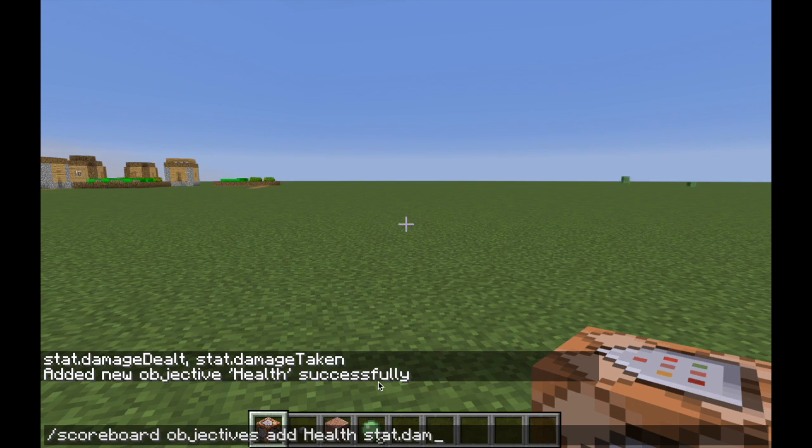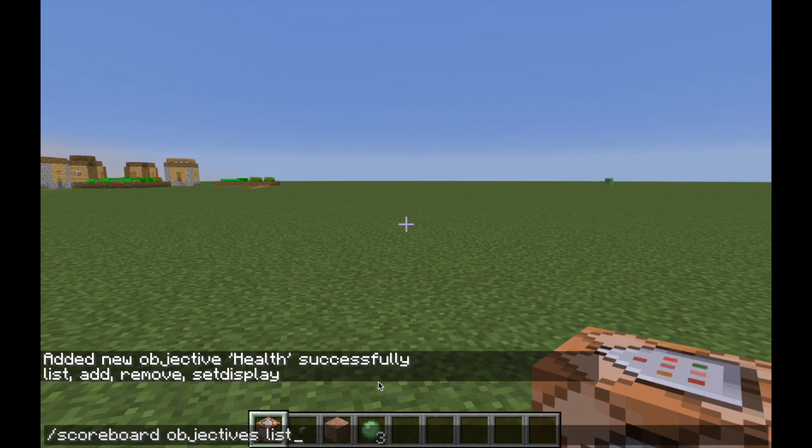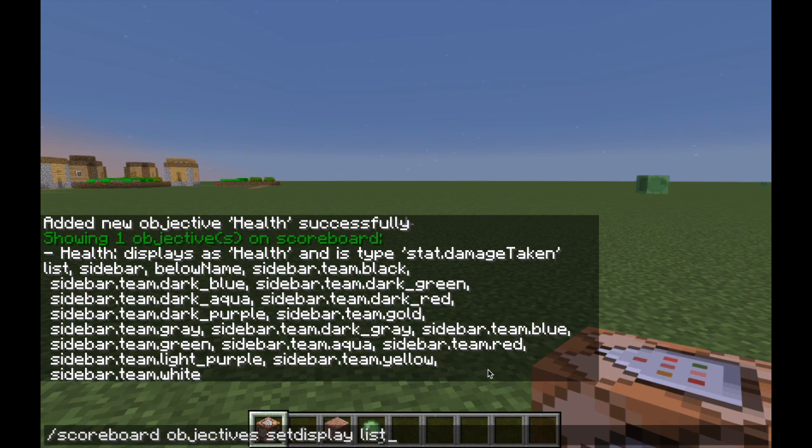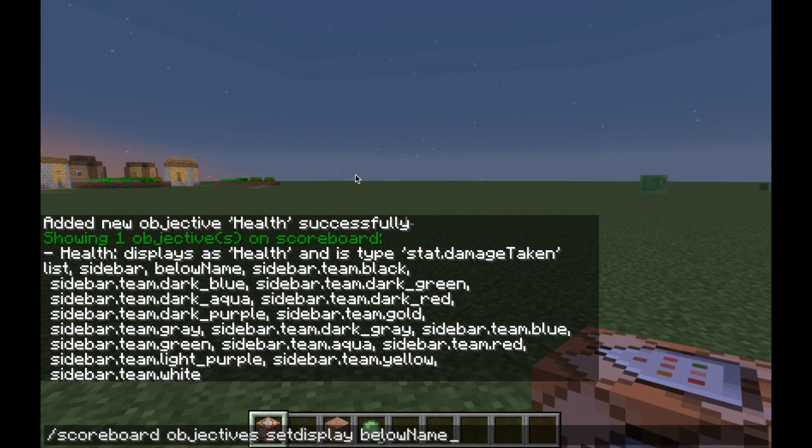So if we go back and do scoreboard objectives list, it'll say: showing one objective on the scoreboard — 'health' displays as health and is type stat.damageTaken. Then if we go to set display, we can do below name, which is the one I'm going to use for a health display.